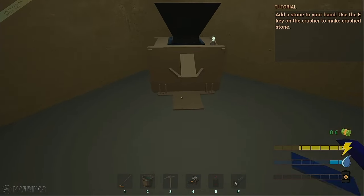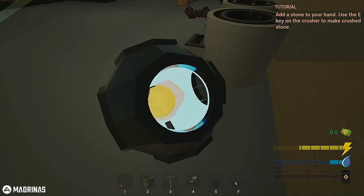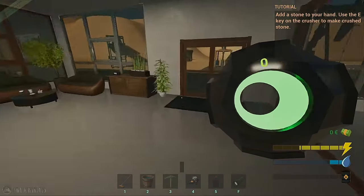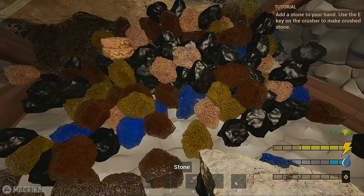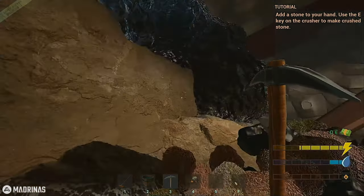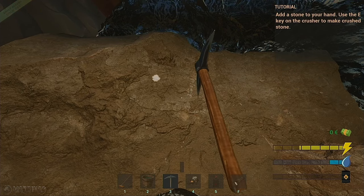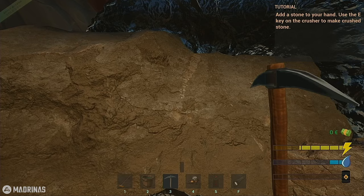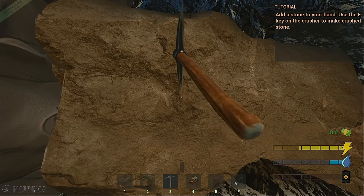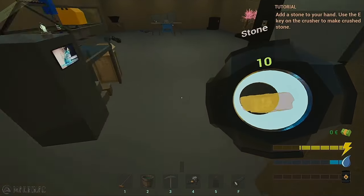Add a stone to your hand, use the E key on the crusher to make crushed stone. So I gotta go get stone. What are we making — we must be making cement, right? This is such a mess over here. None of that is stone. We gotta hit this right here in order to get stone, but you gotta be lucky — most of it that comes out is clay, so we're either gonna get clay or we're gonna get stone. I've got 10 stone to get us started — I know it said one, but I've got a feeling we'd need extra anyway.